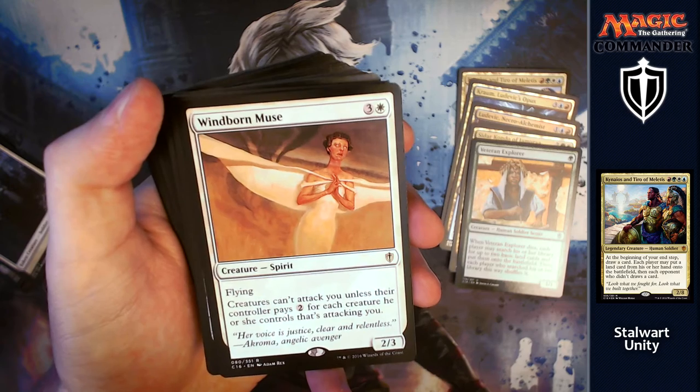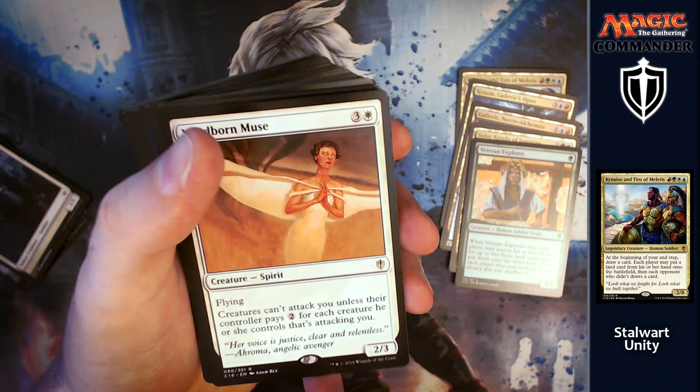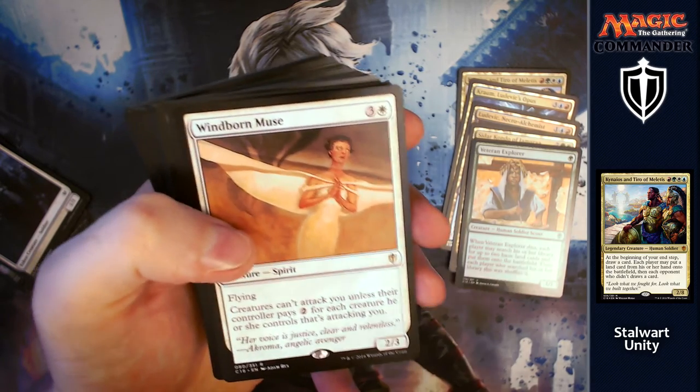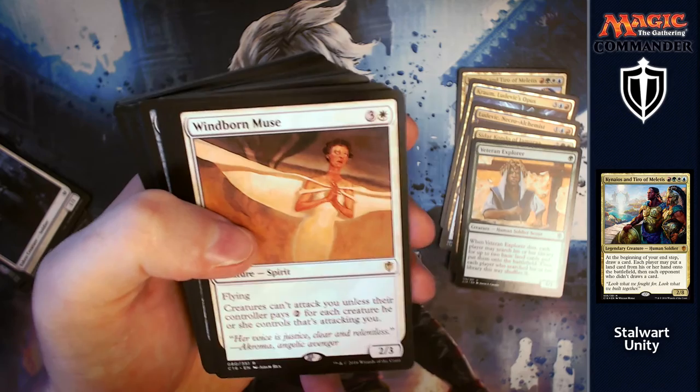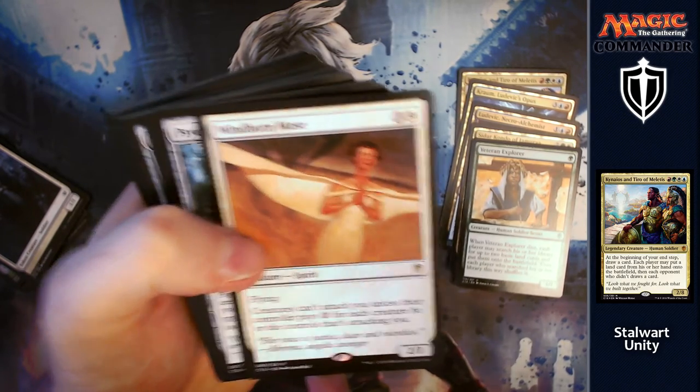Windborn Muse: for three and a white, you've got a 2/3 flyer. Creatures can't attack you unless their controller pays two for each creature they control attacking you. Again, works great taxing your opponent for attacking you. Imagine having all four tax effects out — they'll have to pay loads of mana just to be able to attack you with one creature.